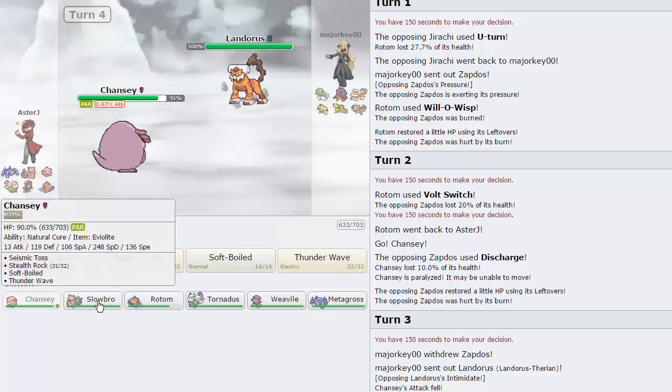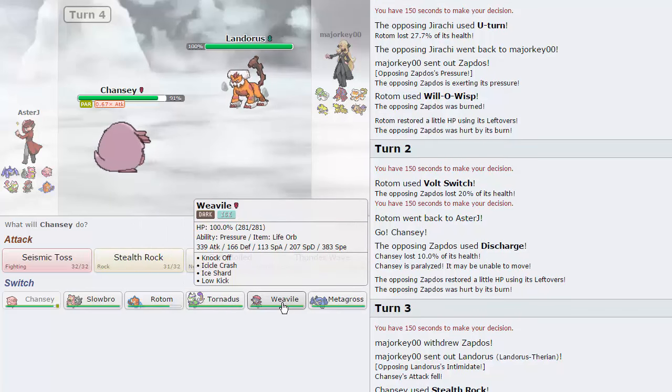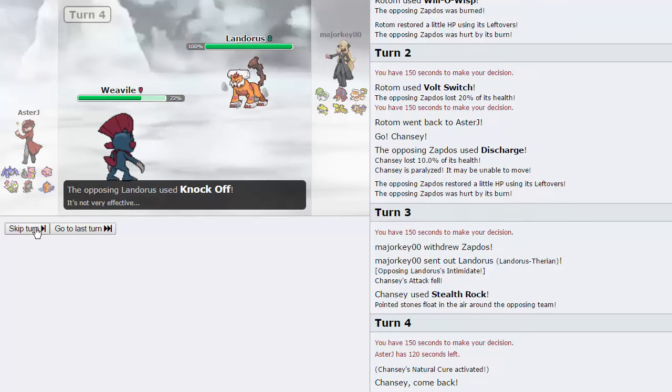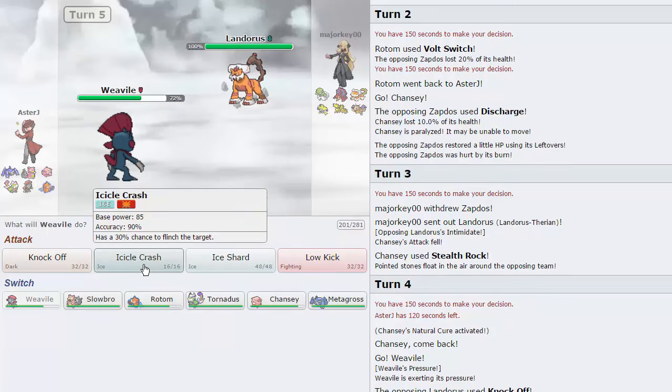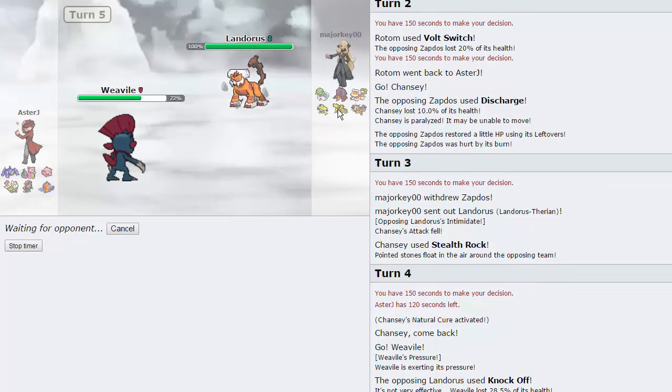I don't really want to go directly into Weavile, but I think that's actually my best play because he doesn't have a really good switch into Icicle Crash. So I go straight into Weavile - hopefully he doesn't U-Turn or Earthquake. He goes for Knock Off, which gets rid of my Life Orb - actually amazing, since I won't be taking residual damage anymore. I fire off an Icicle Crash. If he goes into Jirachi, I'll switch into Metagross to Pursuit trap him. This keeps Zapdos out and prevents Defog, which is great for keeping Rocks up.